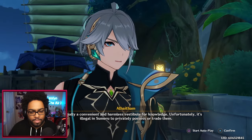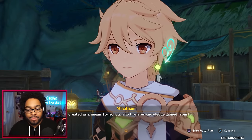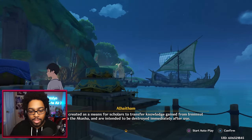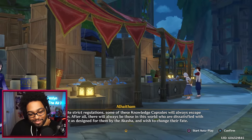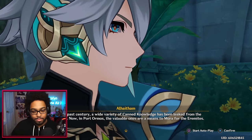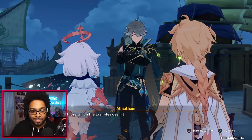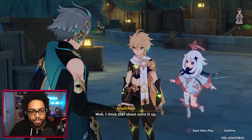'Unlike the Akasha which heavily regulates who can access what information, knowledge capsules can share contents without any requisites.' It's essentially forbidden knowledge then. 'Unfortunately it's illegal in Sumeru to privately possess or trade them.' So why does the Academia have it — they're breaking their own law? 'They were created as a means for scholars to transfer knowledge gained from Irminsul into the Akasha and are intended to be destroyed immediately after use.' So this one wasn't destroyed. 'But despite strict regulations, some of these knowledge capsules will always escape destruction — there will always be those dissatisfied with life as designed by the Akasha who wish to change their fate.'